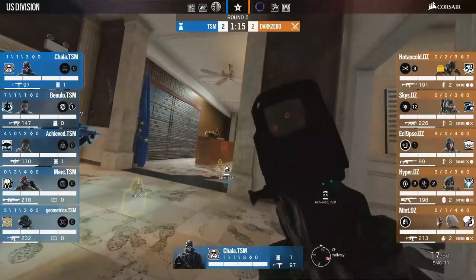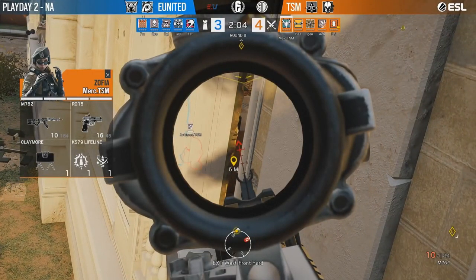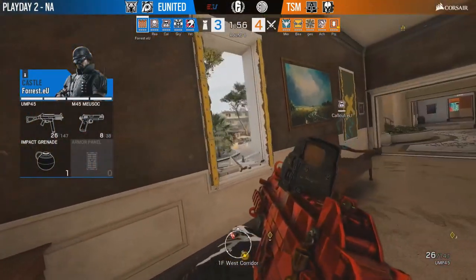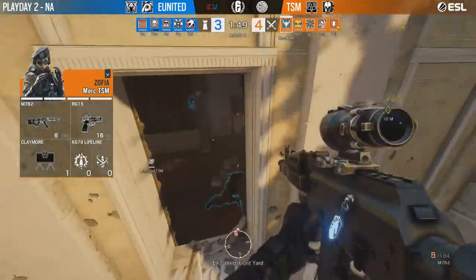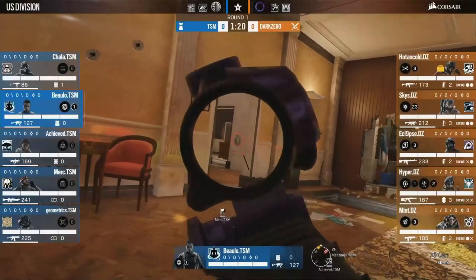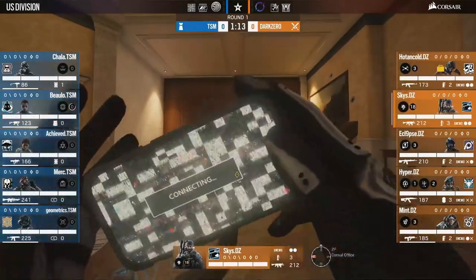For TSM however, that is not the case. Because they are using nades to clear anti — but not the boring kind from outside the window. Those can of course work, but they are very telegraphed and potentially weak to an ADS stack. Instead, TSM nades from below. You will always see a player entering through Gerritch on his own, and then they have someone on anti-repel to trap the defender in that corner, where they eventually kill him. At this point, both teams have solved the CEO problem and the anti problem. Now let's move on to the yellow stairs problem.